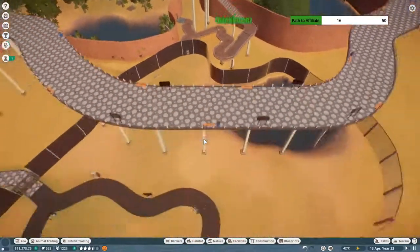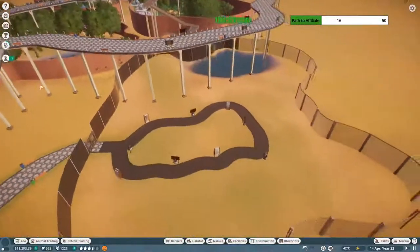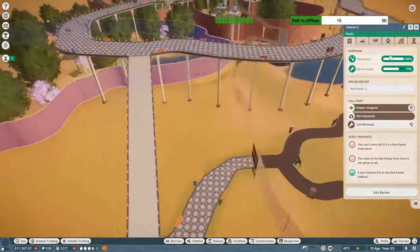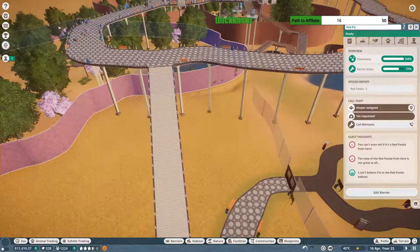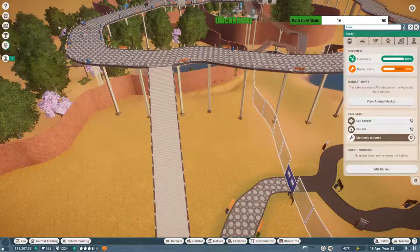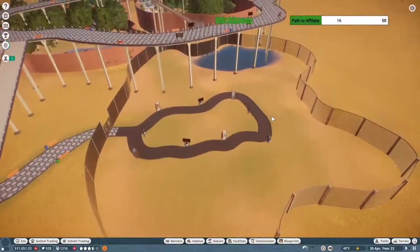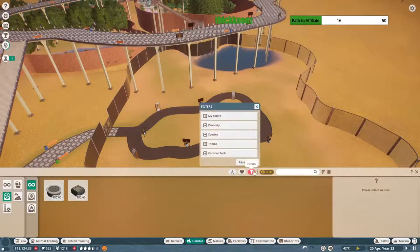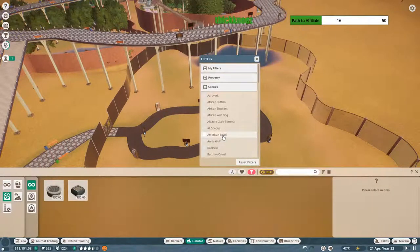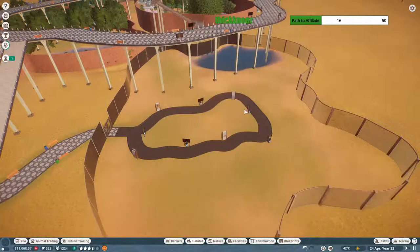Let's get the lemurs in then we can get the terrain set up the right way. This habitat isn't named, so let's name this one 'Red Pandas' and this one 'Lemurs.' While we're waiting for our keepers to come over, we're going to reset this and get our species set to lemur — ring-tail. They should have basically the same requirements because they really are like the same animal.